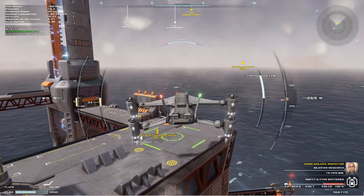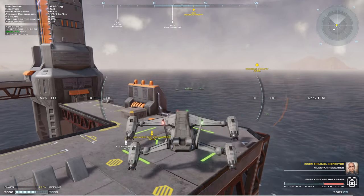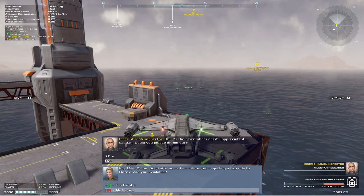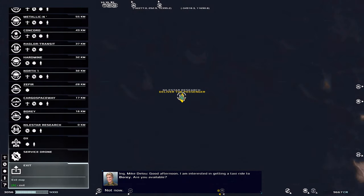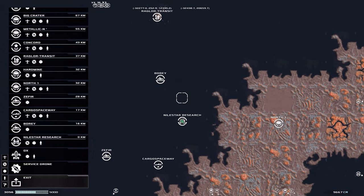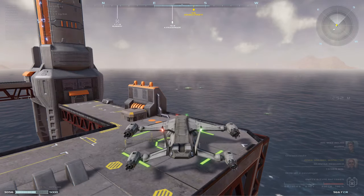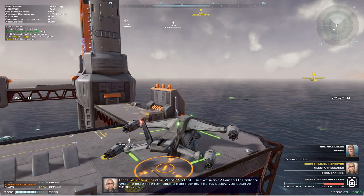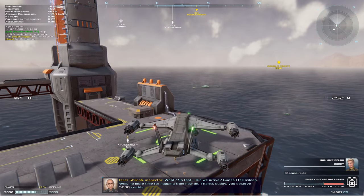All of a sudden you realize some of these landing areas are not as big as you thought they are. Whoa — it's the place that I need. The passenger says: 'I appreciate it, Captain. Could you please let me out?' A new passenger requests a taxi ride to Bori. No idea where Bori is, but let's see. Oh, Bori is over there — they have something that sells for quite a bit. The inspector wakes up: 'So fast? Did we arrive? Guess I fell asleep. Well, no more time for napping. You deserve 5,000 credits.' That's nice — it wasn't dependent on time, it appears.